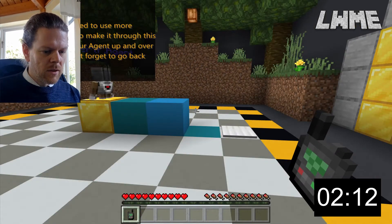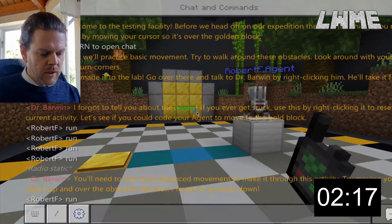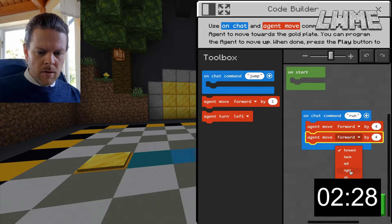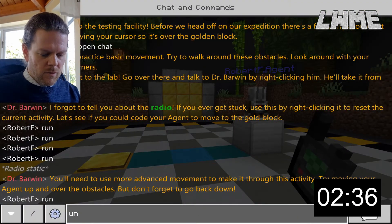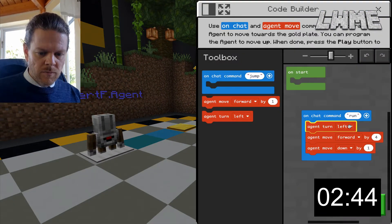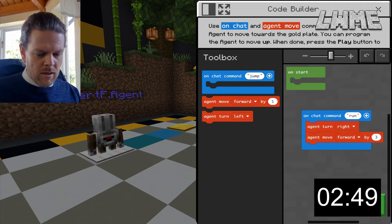Next we're going to turn left, go forward by four, and down by one — but the turn left at the start is important. Run the code, press T, run. Then turn right, forward by three should do the job — let's go turn right, forward by three, using as much of the existing code as we can. Press Enter this time and run.